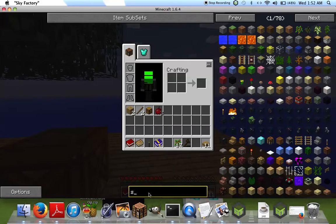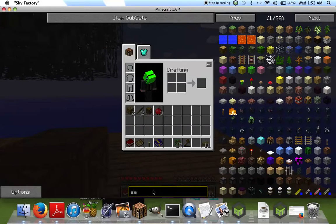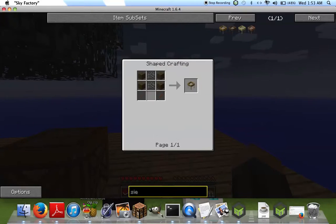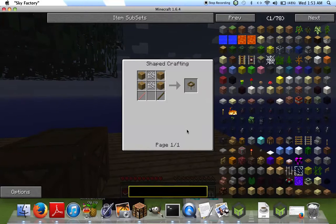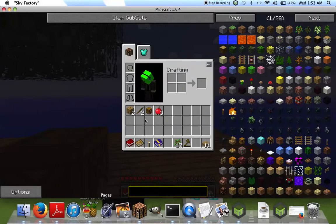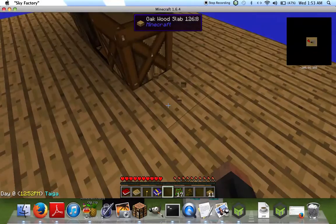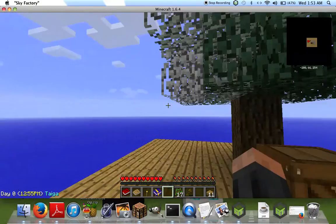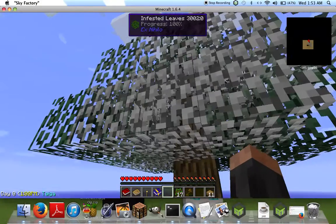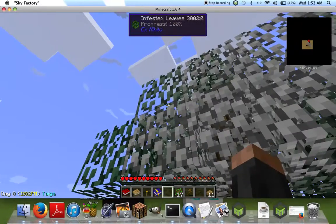If you're new to Sky Factory — if we get a sieve, you can put dirt in there. When you place it down and put dirt in it, sieve it, and then you'll get like stone and other stuff from that.